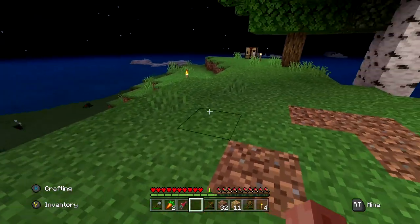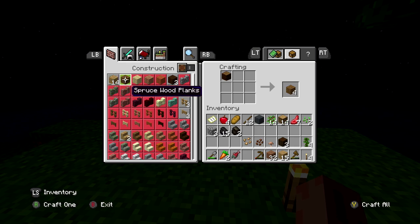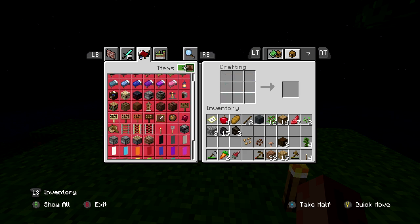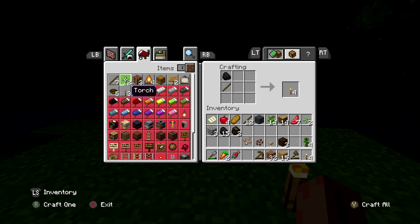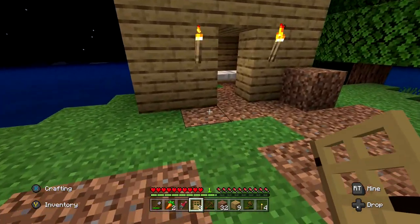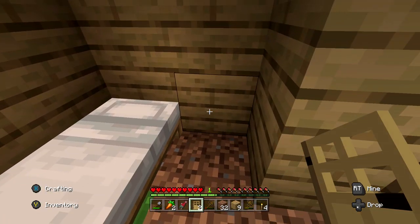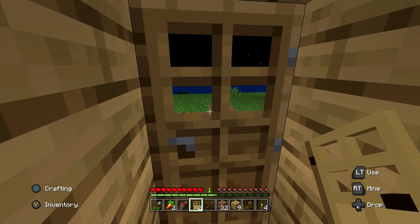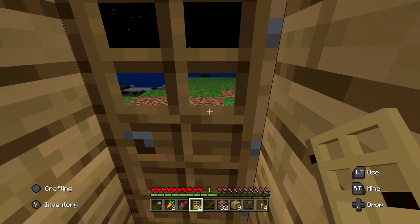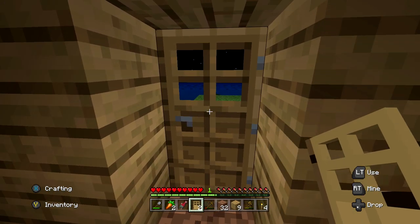I need to make a door, which I know I need planks for. Let me find doors in the crafting menu — yep, doors are right here. I didn't really need three of them but this will work. I'm going to go in, go to sleep, and I'll see you guys in the next episode. If you want to see more of this series, make sure to like the video. I'm excited to go on this journey on this Minecraft survival island. Subscribe if you haven't, and I'll see you all in the next video.